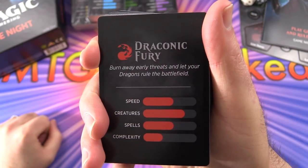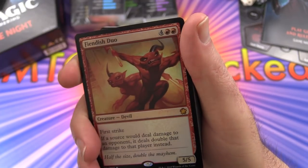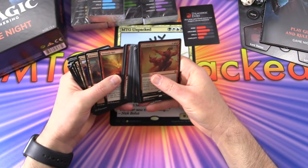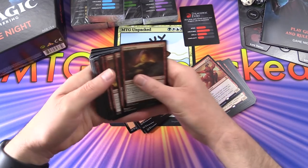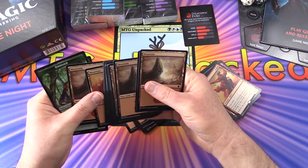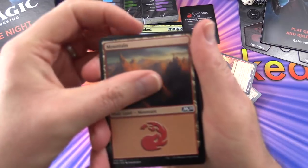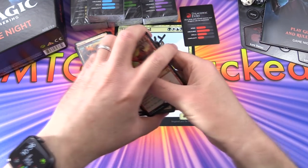Starting with the red deck, Draconic Fury - burn away early threats and let your dragons rule the battlefield. This is the aggro deck. The mana base lands are distributed throughout the deck. We've got mountains - quickly counting those up - 26 mountains. Now we'll go through the deck proper.